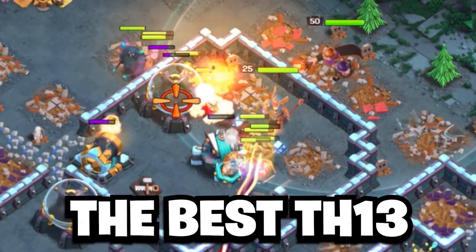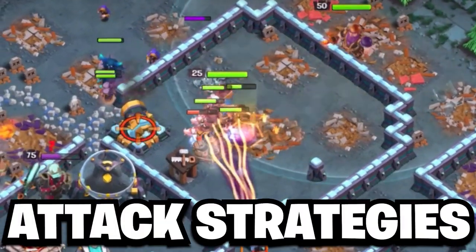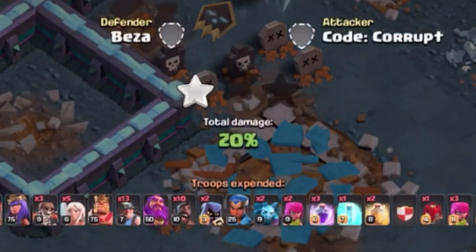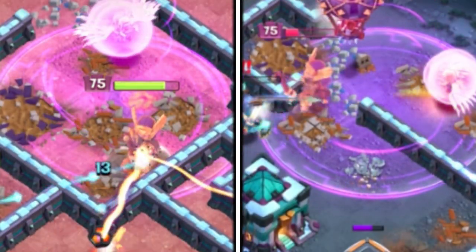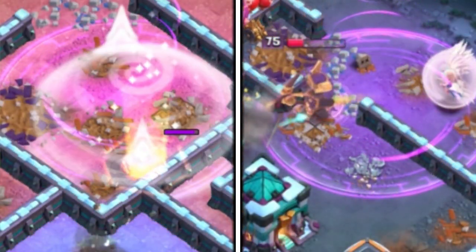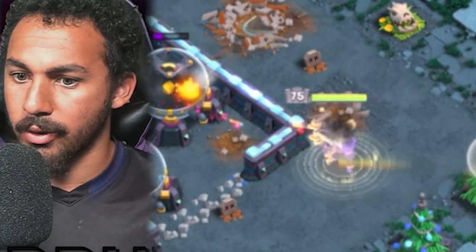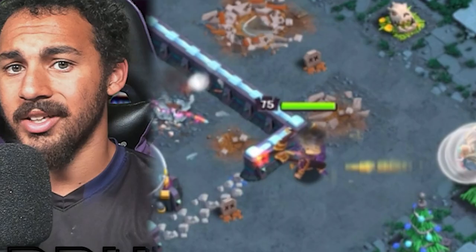The Queen Charge Hybrid is one of the best Town Hall 13 attack strategies, so let's break it down step by step so anyone can 3-star with it. Whether you want to use the Standard Hybrid or the Recall Hybrid, there's something here for you. Like with any good attack, you need to know how to funnel, so let's start with the Queen Charge.